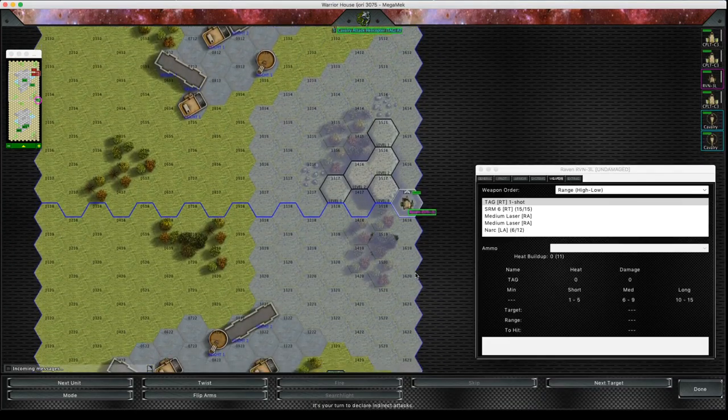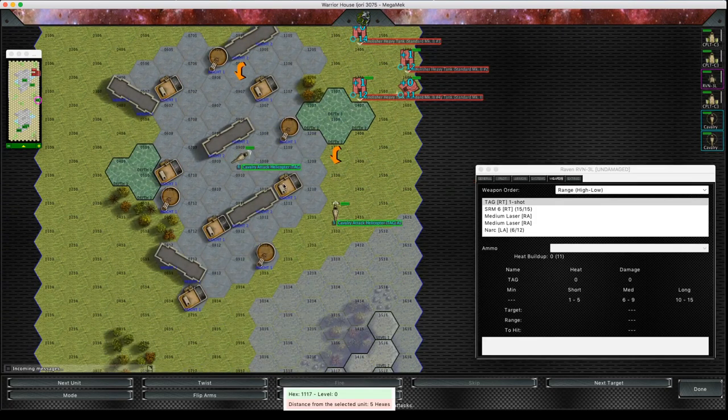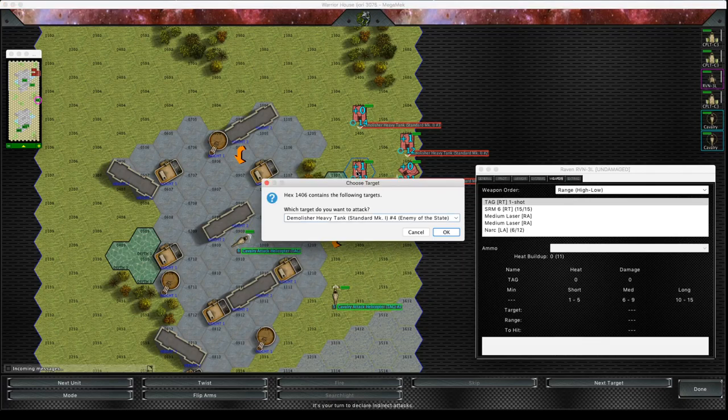Now we're in the TAG phase — the indirect artillery attack phase. It's not just TAG because this is also when those Arrow 4s that I fired in turn one are going to land. Experience has told me that the more TAGs you can bring to bear in a game the better; if you're just bringing one unit with TAG you're really not going to get consistency of results, but there's a cost to pay for that in BV.